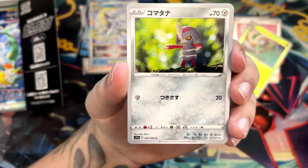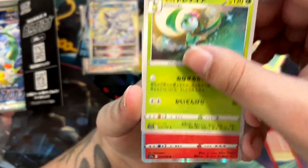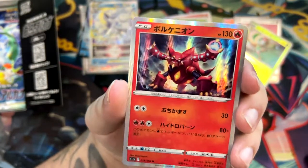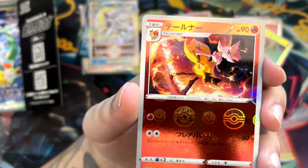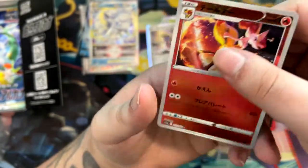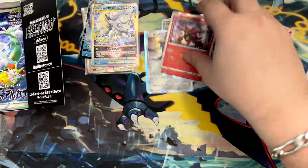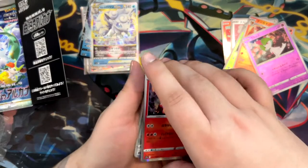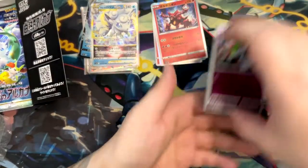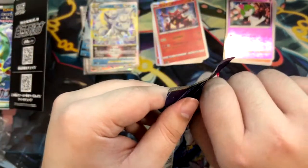Let's see what else we can get here. Pawniard. Fennekin. Another Liligan — that's an awesome little illustration, I love this. A Holographic Volcanion. And a Reverse — yo! Look at this! We've got the Braixen! I think I mixed a Reverse and a Rare into the pile of Commons — so let me correct that. Hopefully the Secret Rare is in the last pack — that would make for some nice last pack magic.